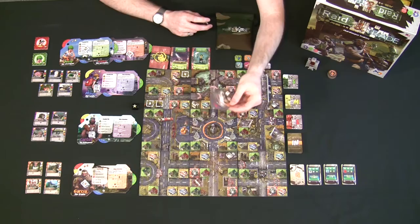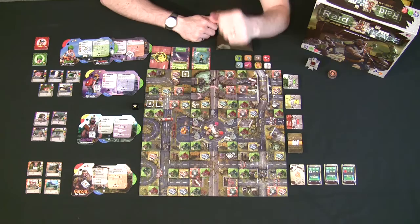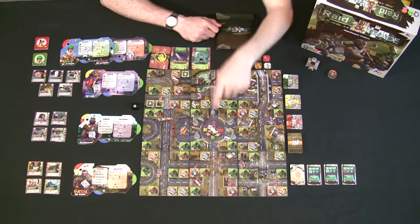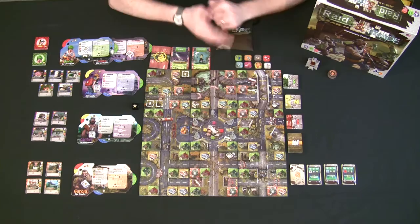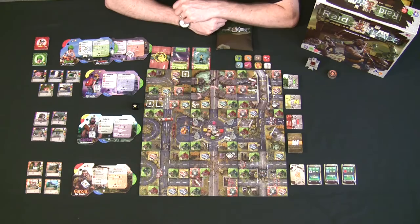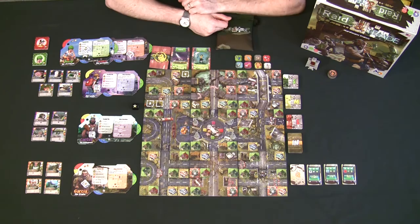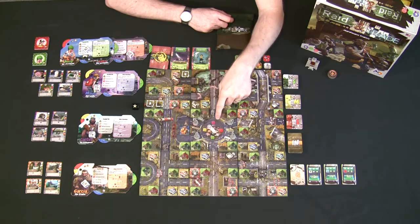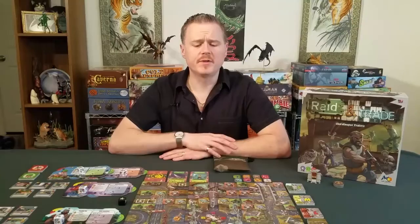The trade house tile tells you what resources are available in the center trading house and their trade value. There are eight different resources players can get by raiding buildings. If you can't get the resources you need, you can go to the trading house and trade any four resources for one of the available resources. Without the trade discs all eight resources are available; with them, only the listed resources can be obtained.